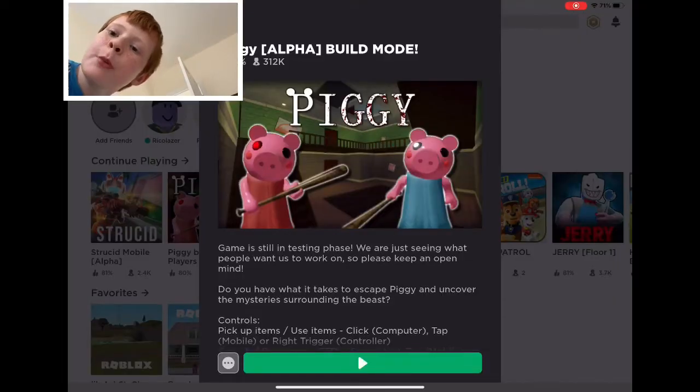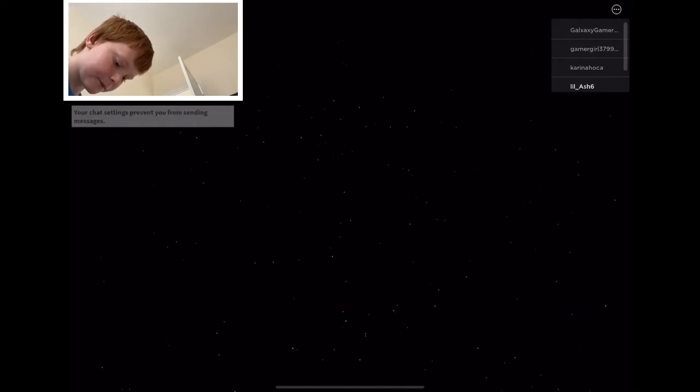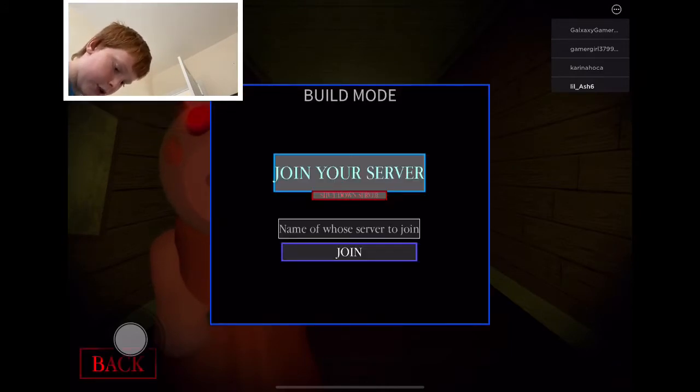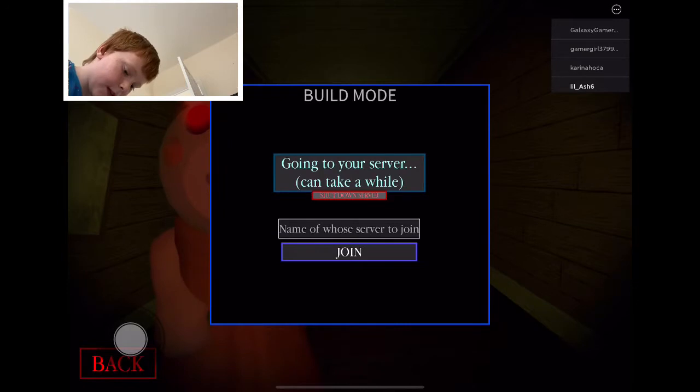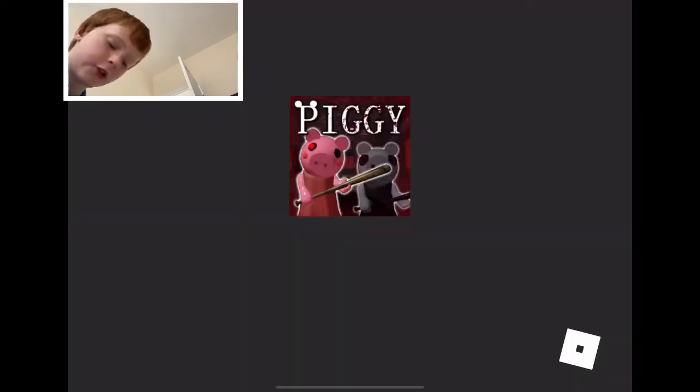What's up guys, today we're doing how to get good at Piggy Build Mode. We'll be showing key spawns and how to get good door spawns. When you start, click Build and click Join your server — it could take a while, so please just wait.